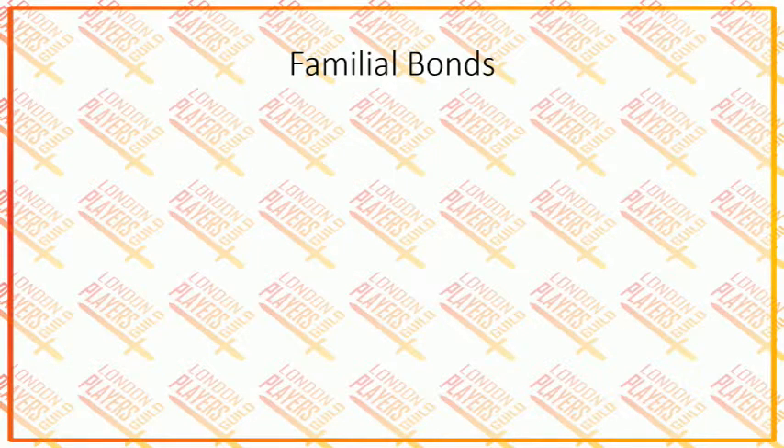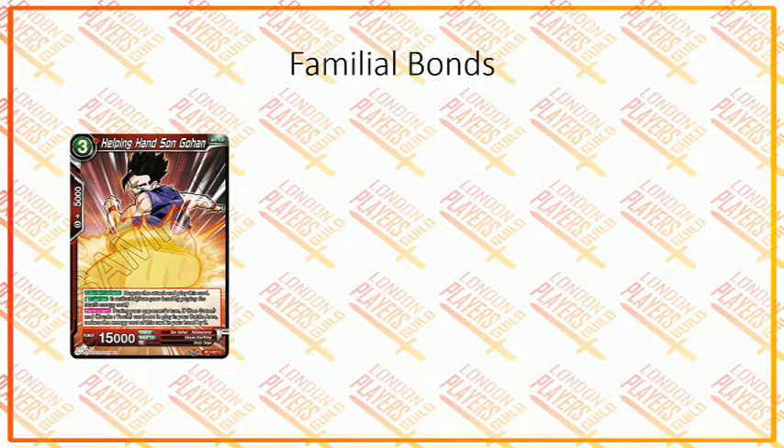Next we go into Familial Bonds. The theme of the Broly Saga shown here is Gohan, Goten, and Trunks fighting against Broly — Goku really doesn't play a big role in this fight. First we have Helping Hand Son Gohan. It's a 3-drop, 15,000 power, and it's a counter-attack — you negate the attack and play this card from your hand. During your opponent's turn, if you have Son Goten and Trunks Youth in play in your battle area, you reduce the energy cost of this card in your hand by 2, making it a 1-drop 15k negate, though controlling the right two cards on board might prove somewhat difficult.